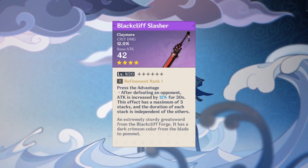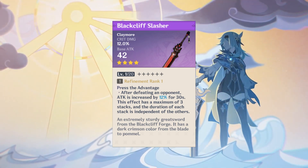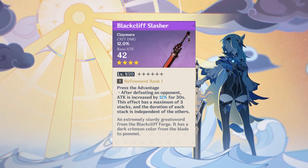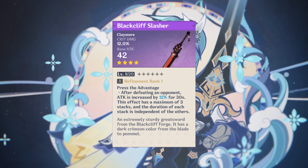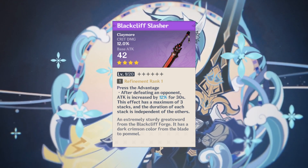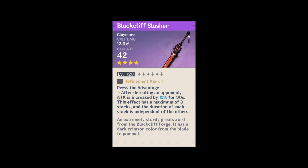Number 6: the Blackcliff Slasher. Same goes for this claymore — low base attack and the passive is not that bad, but you also need to kill some enemies to get to full stacks, and I hate these kind of weapons. But both Serpent Spine and Blackcliff Slasher have crit rate and crit damage, which is really helpful if you lack these stats.